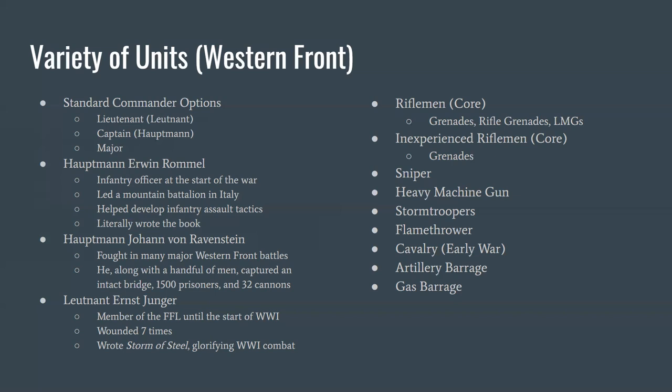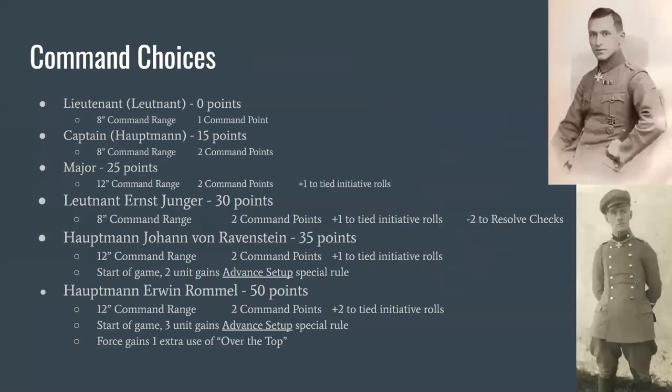For units, we have the core regular riflemen and inexperienced riflemen, along with a sniper, heavy machine gun, close combat stormtroopers, and a flamethrower — unique to the Germans. In early war you can take cavalry. For off-table support we have pretty standard artillery and gas barrages. Nothing crazy for the Germans other than the unique flamethrower and the stormtroopers, who are a bit different from other nations' close combat units.